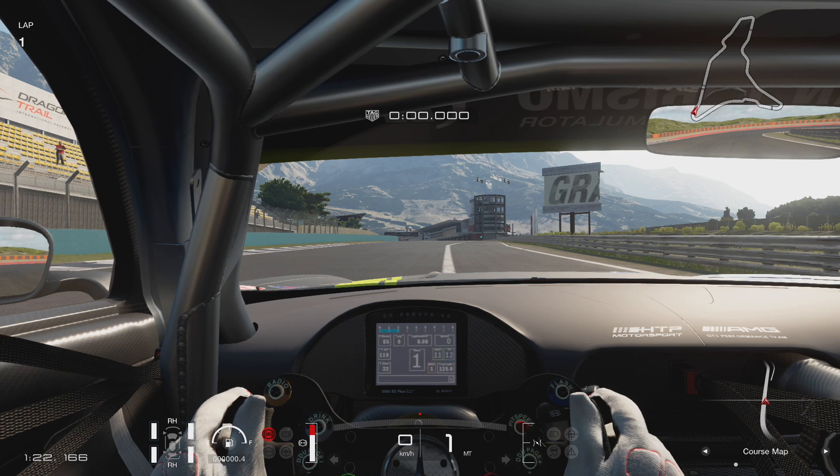A couple of days ago I released a video showing the new camera options in Gran Turismo Sport demo, but I realized that I completely skipped over the cockpit view customization options that you now have in the game. I don't remember these being available in the beta, but somehow they are available here in the demo, and I'm sure there are a lot of people who are going to appreciate these new settings.